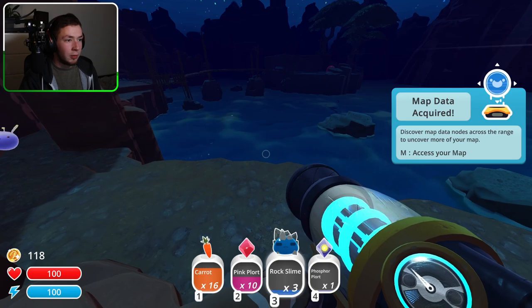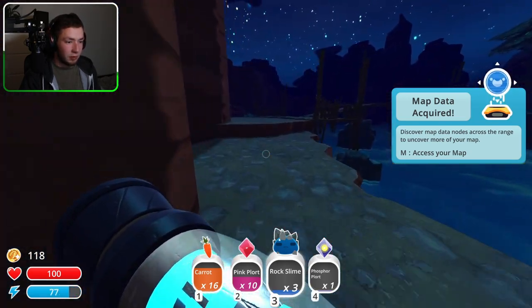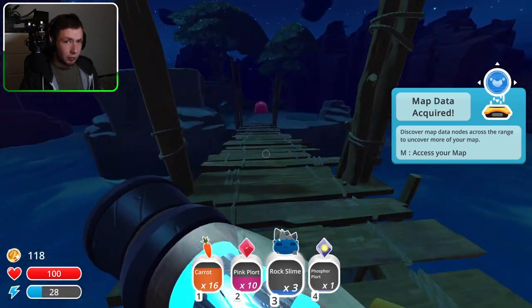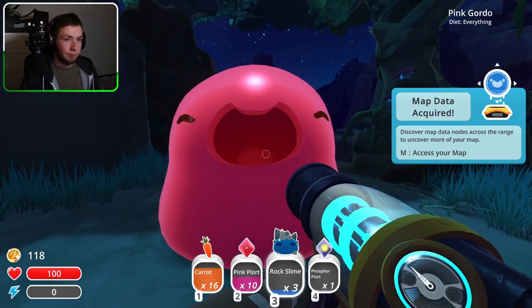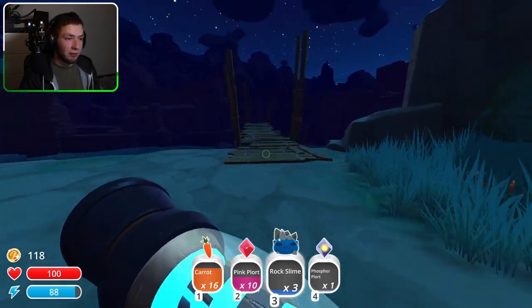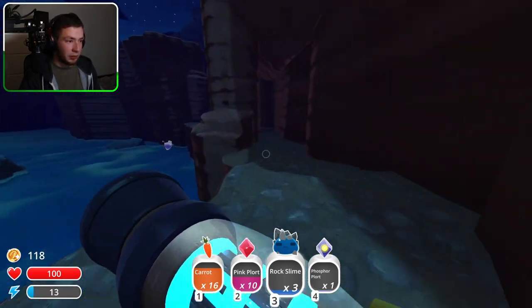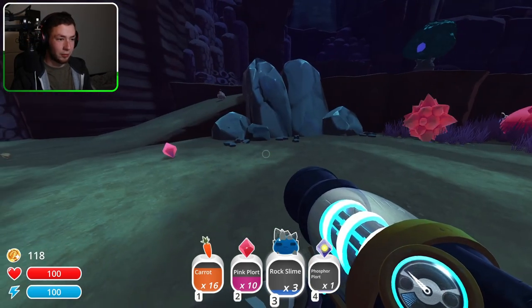Let's visit the big guy over there. What happens if you fall into the water? I don't want to know. Diet: everything — so basically we need to feed this big guy a bunch of food and eventually he will explode and give us some stuff. Once we have proper farms, that is something we will be doing. My camera just died — that was an interesting battle. Now I can get... I don't know which plot is more valuable. I think the phosphorus plot is more valuable.